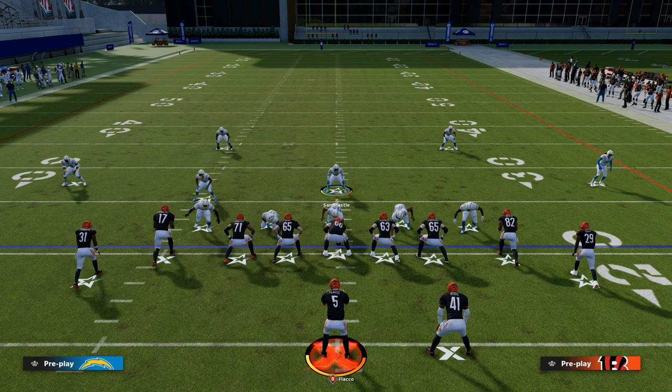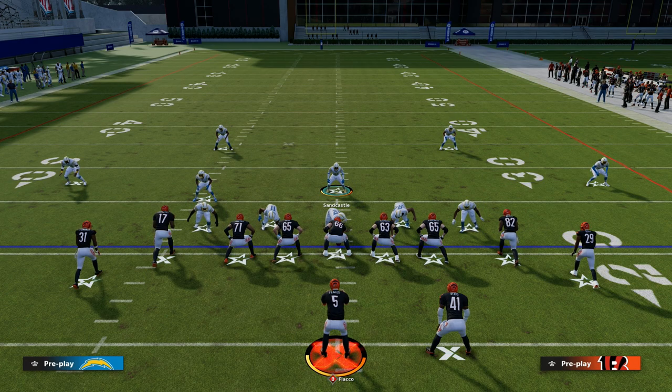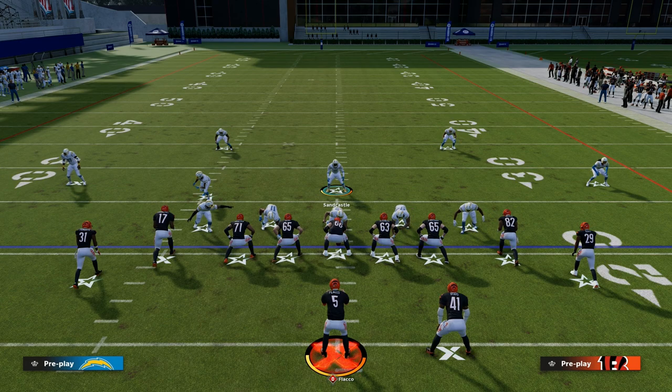If you think about gun type for just a second, what you have is a compressed formation. In the compressed formation, they can only really run two directions — they can either run up and out, like a corner route, or they can run across: crossing routes, slant routes, post routes, drag routes.